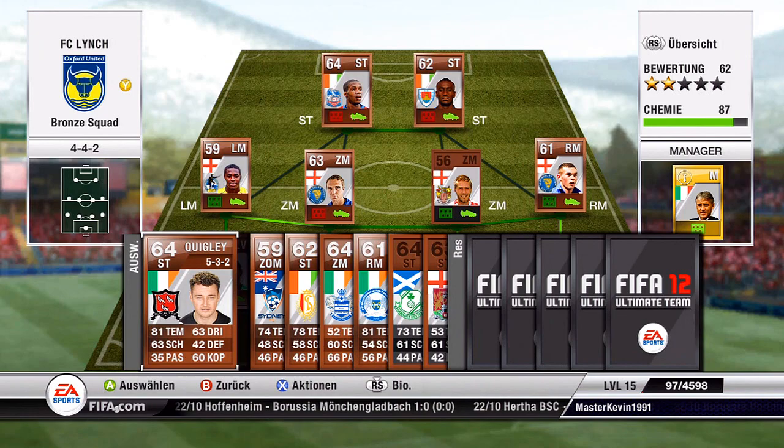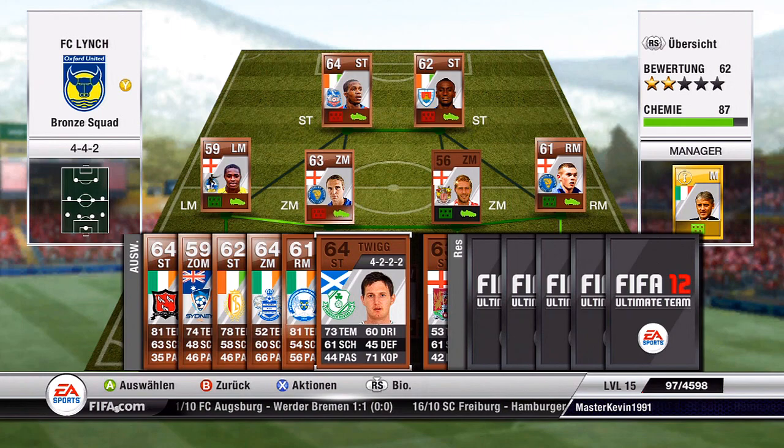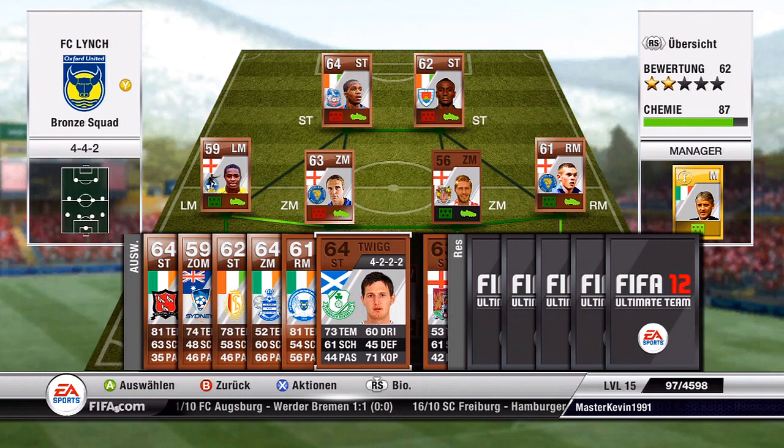That's basically it for the starting eleven. On the bench we have players like Quicke with great pace and four-star skill moves, and of course there are also Twig and Akinfenwa. Now we come to a little gameplay part — hope you will enjoy it.